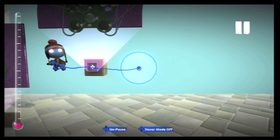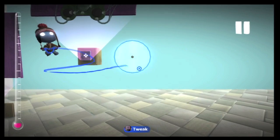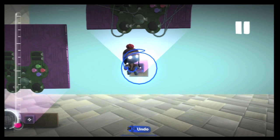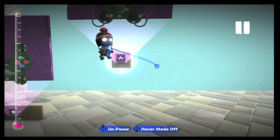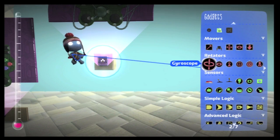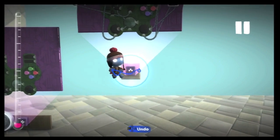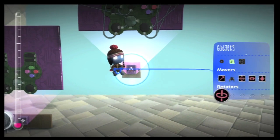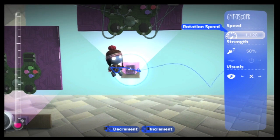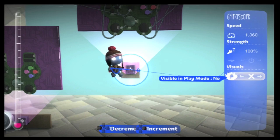You then want to get a bolt and put it in the middle - it automatically snaps to the middle so you should be okay. Put it over the middle of your object and make sure you place it dead in the center. Also make sure it's just a thin layer on the very top of your object. Then add a gyroscope to this, which will keep it dead still no matter where you turn. Put the speed up quite high and the strength up to full.